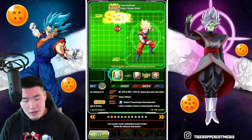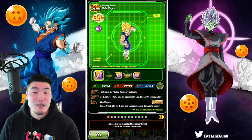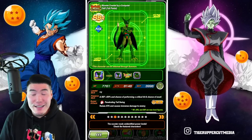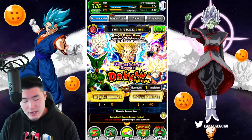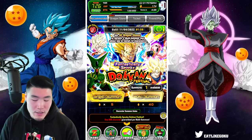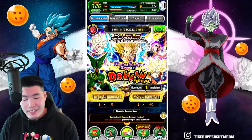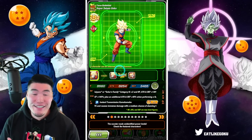It's a good banner overall. I think the value is there, especially if you need a good number of these units — let's say you're missing like 4 out of 7. Then I don't think it's the worst idea to do a couple of multis. And on top of that we do have this one-time discount of 40 stones for a multi as opposed to 50, so maybe just do that one multi, test your luck a little bit and see what happens. This banner does have a lot of really good Dokkan Fest units.